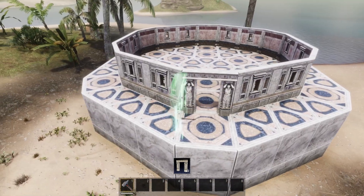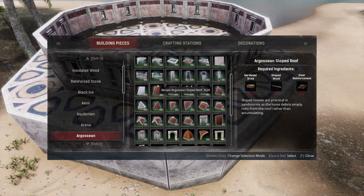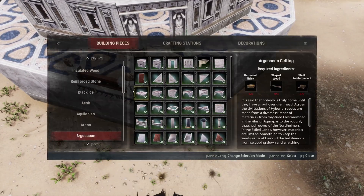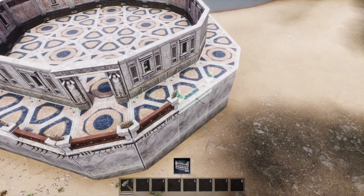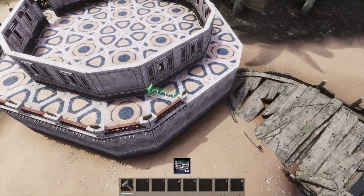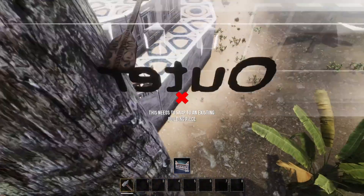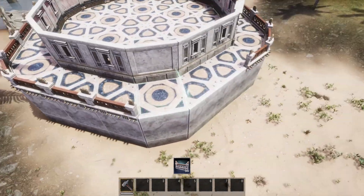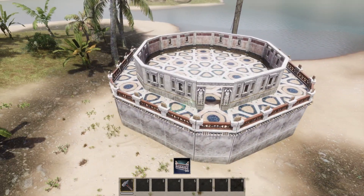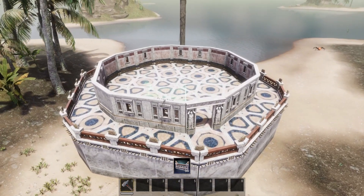So we put the door frame here. For the bottom part I'm going to put the regular Argosian fences. The bottom half is just going to be regular Argosian building pieces. We have something like this, and we'll go back around later and put the stairs in or figure out how we're going to be able to get up here — I have a good idea for that.